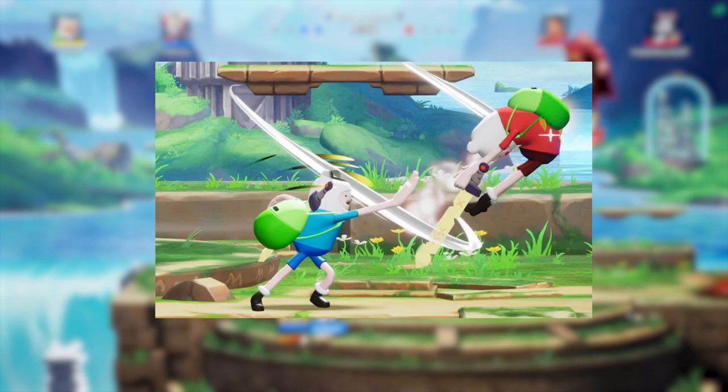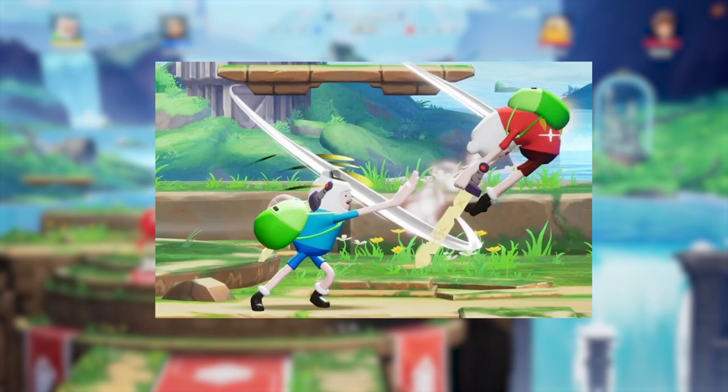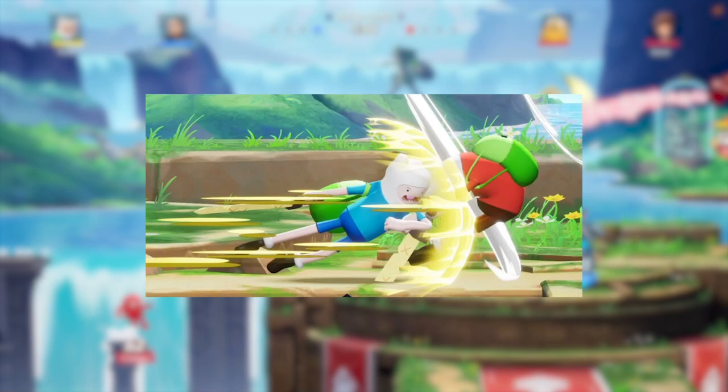Starting with his neutral special — it's called High Five Dude. Holding the special button makes Finn reach back for a high five, running around will charge it, and when you let go he'll deliver the high five as an attack.